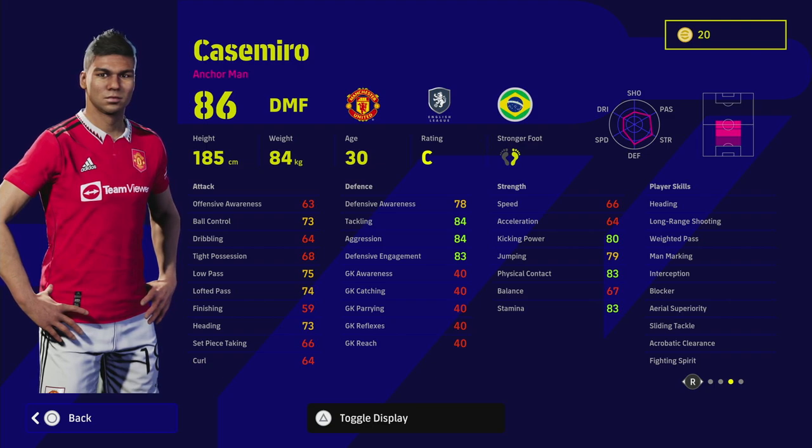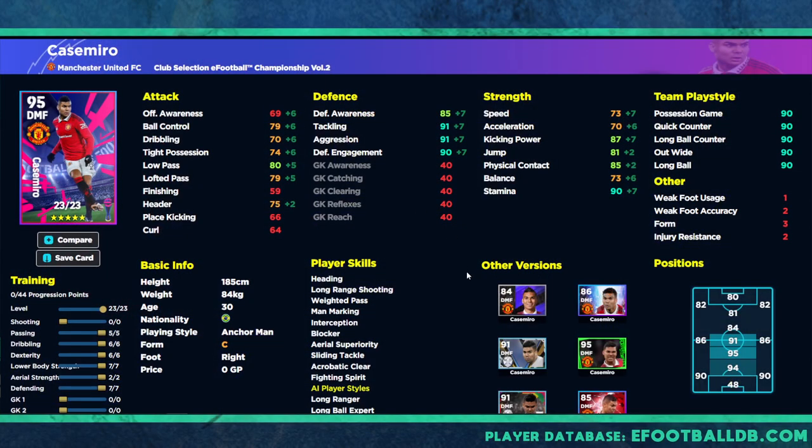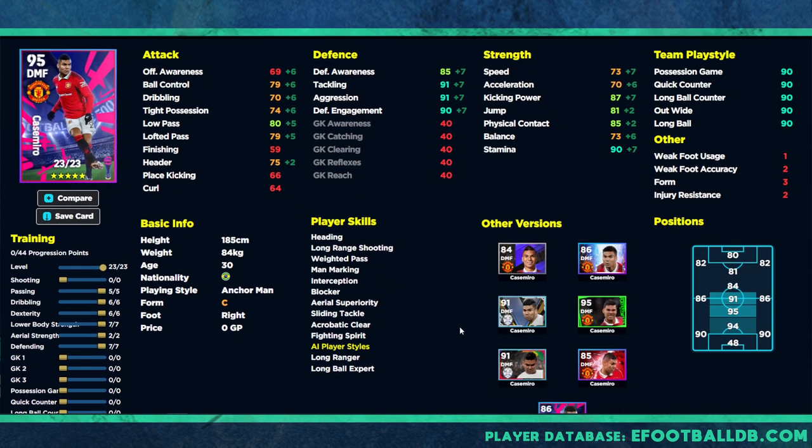He can play DMF and CMF. This card is probably one of the best DMFs in the game if you are looking at getting somebody that is not an epic or legend card — such as Vieira, Makelele, or Davids. Anchorman is a really key position to have if you are looking to play certain formations and play styles. When we go over to eFootballDB and compare the players, at his base he is 86 overall with 23 levels, and he's got tackling, aggression, and defensive engagement all in the mid-80s, with defensive awareness at 78.